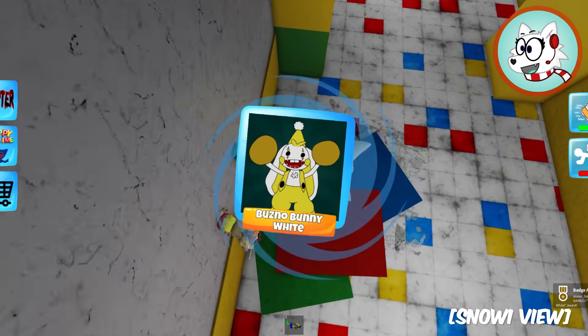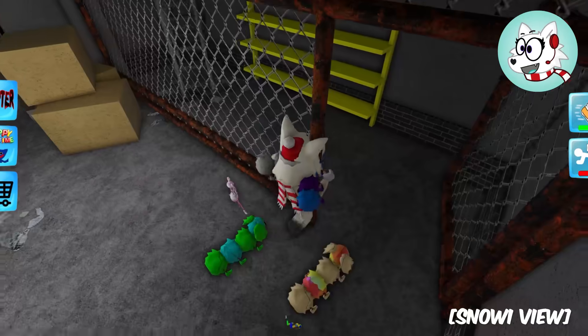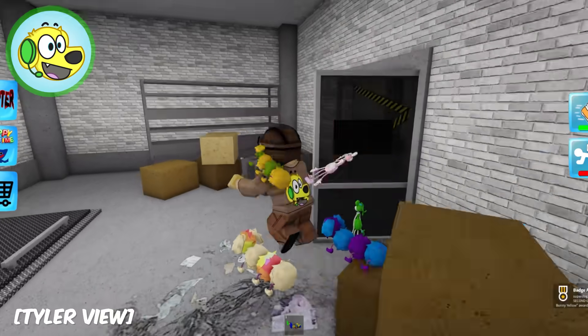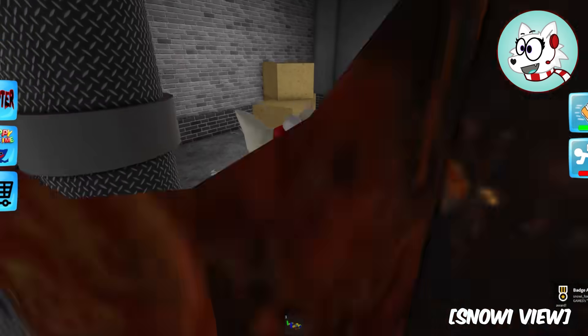Right here - Bunzo White! I found another Bunzo - it's Bunzo Yellow! I love the Bunzo! You found your color Bunzo and I found my color Bunzo! And then I found mommy all colors!